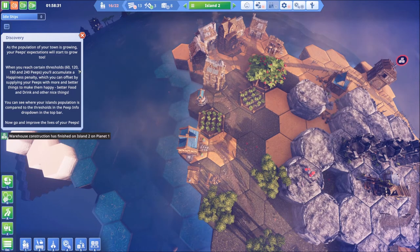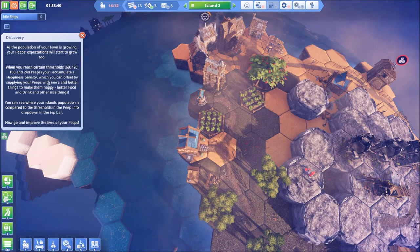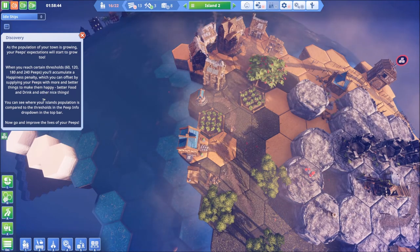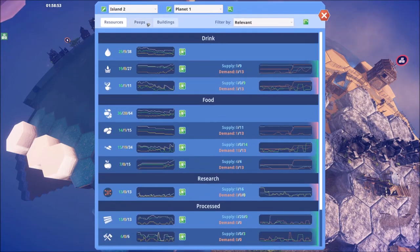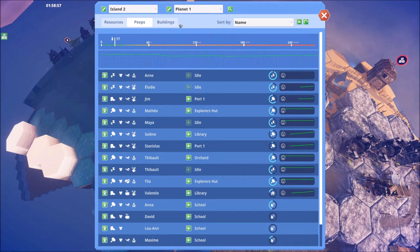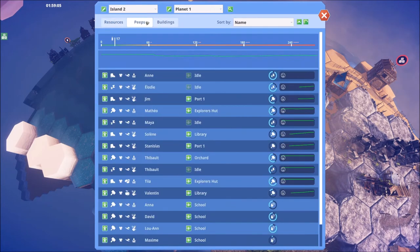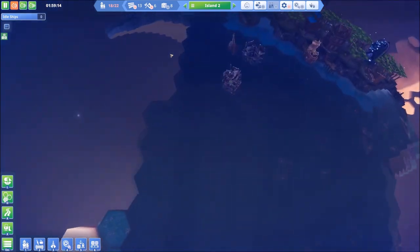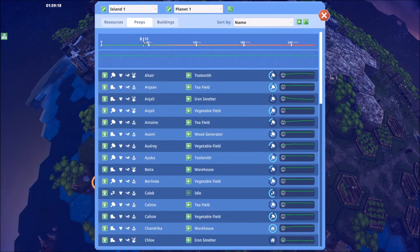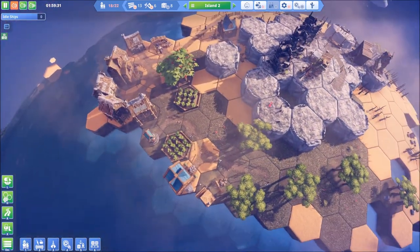We have just crossed a threshold — I imagine we're past 60 now. So you accumulate a happiness penalty. Something else for us to overcome — better food and drink is what they want. I believe it's referring to the top bar. That's just island number two if we go whole planet. Island number one is at 53, so combined we're over it, but it's not going to let me see that clearly. We'll have to come back to that.